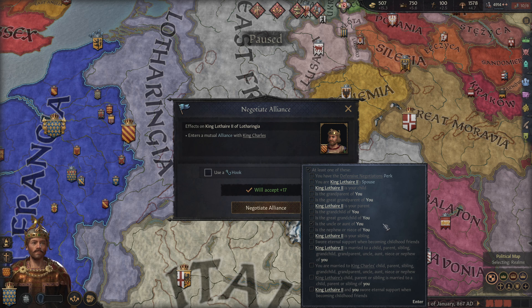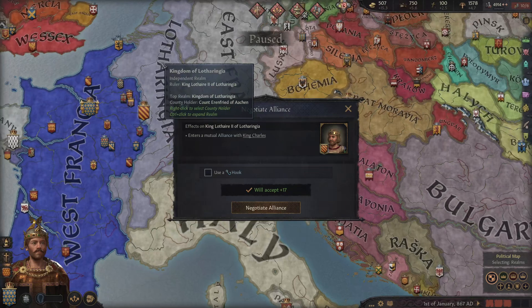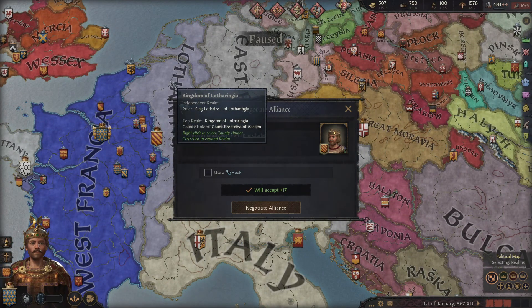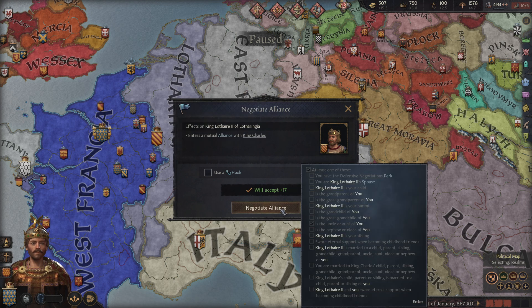There are some exceptions to this, such as swearing eternal support when becoming childhood friends. Considering the game extremely discourages and makes it very difficult to play as your own children, you will almost never see this. There's also one where you swore eternal support the other way around — but it's defensive negotiations, which is a perk that you can get. However, you can only use this once on one alliance, just ever. So if I get it with Lotharingia, for example, a defensive negotiation perk one, then that's it. Unless that one expires, I cannot use it again, unless I die and become a new character and get the perk again.